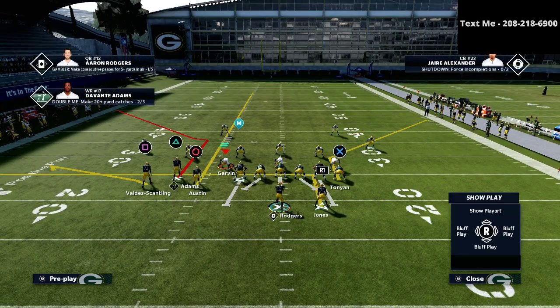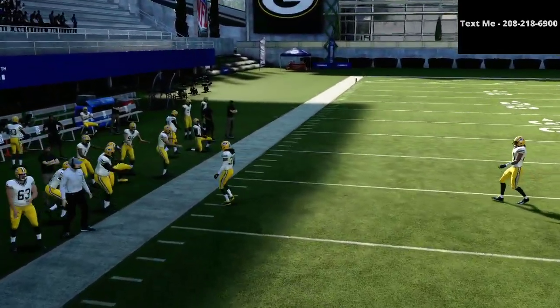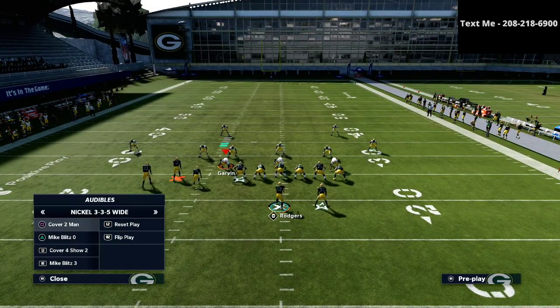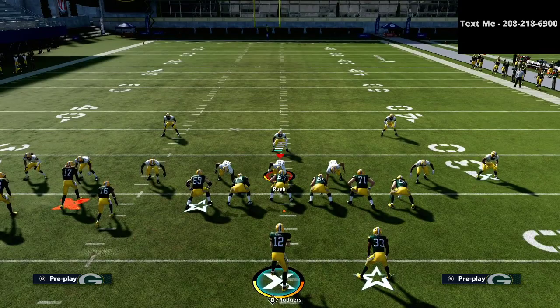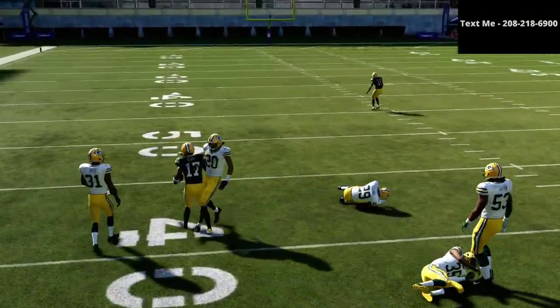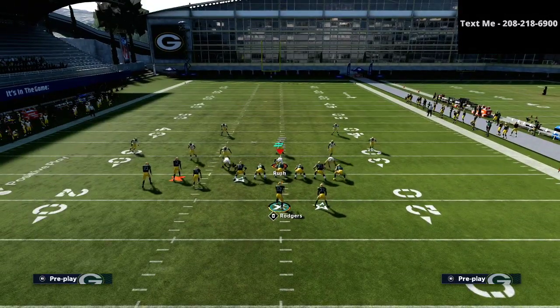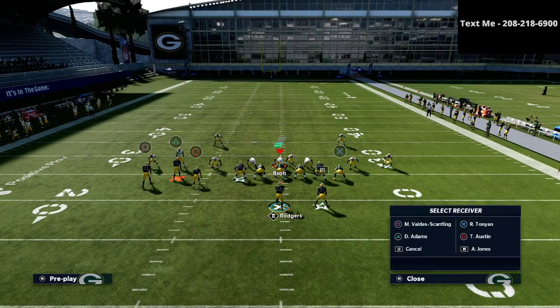Whether it's cover three or cover four, it doesn't really matter — this corner route is very underrated, and not very many people realize how good it actually is. I'm going to jump over into a cover three Mabel style of coverage so you can watch how good this corner route is. I can simply low ball that corner route because a lot of times when people play Mabel coverage, especially against bunch tight end, they're going to want to leave some help over on the right hand side of the field because they don't want to get destroyed by the tight end.